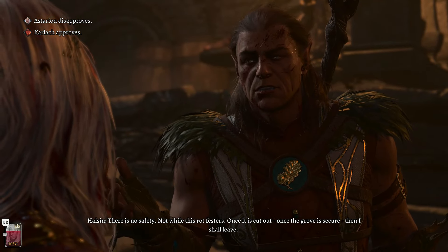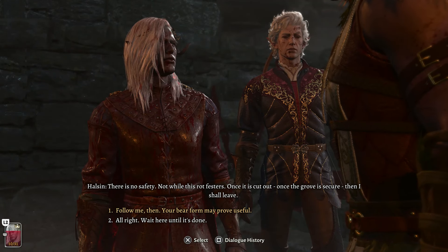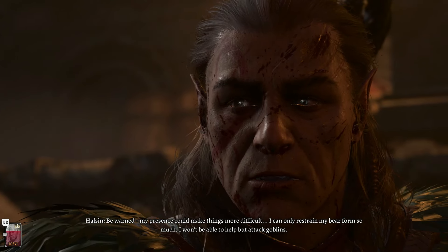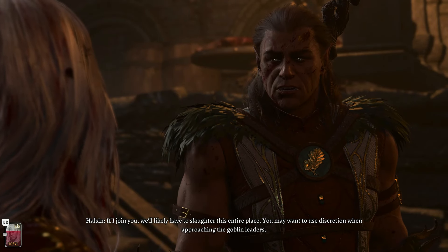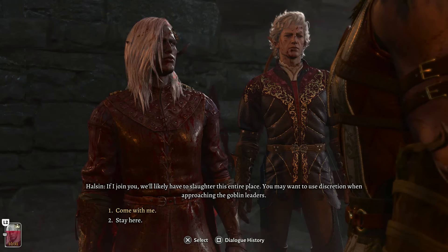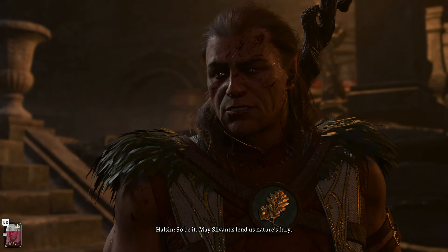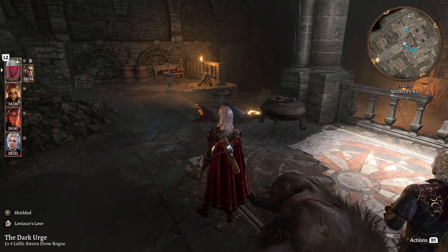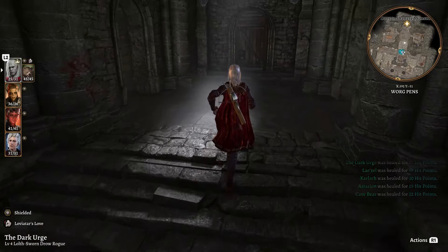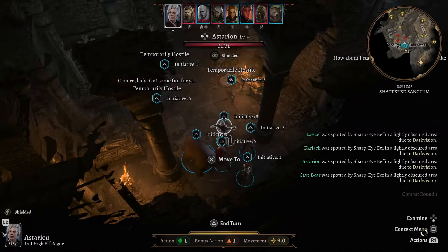Halsin thanks us — pardoning the mess — and says he is Druid Halsin. He has been to the Emerald Grove and it's in danger. We discuss the Mind Flayer parasites briefly. He says he cannot allow these butchers to threaten his grove — the natural order must be protected. He asks us to help eliminate the drow Minthara, the hobgoblin Dror Ragzlin, and Priestess Gut. Remove them and nature will cure itself.